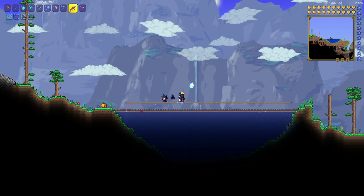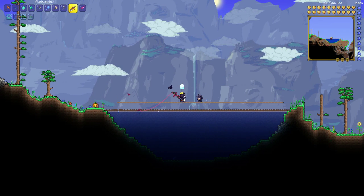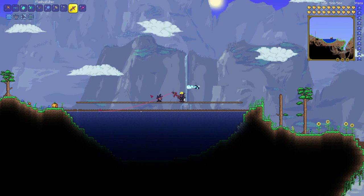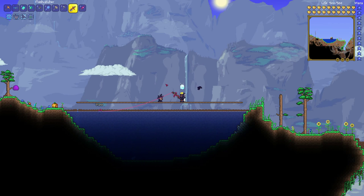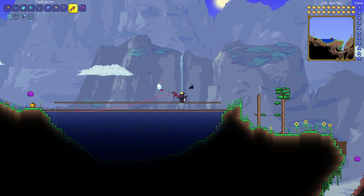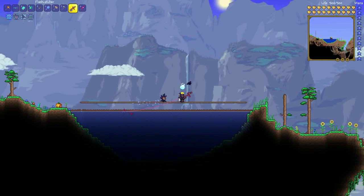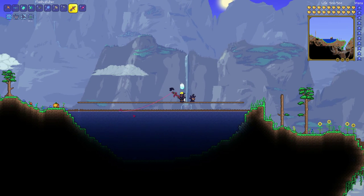I still want the Tempest Staff. It will give me a better summon. There's a funny thing you can do with a pet build — if you have the potion that lets you have another follower, you can use the Tempest Staff eight times and have eight sharknadoes following you. They're like whirlpools that shoot out sharks and rapid-fire at enemies. It's really funny, and it could honestly be a very strong build.